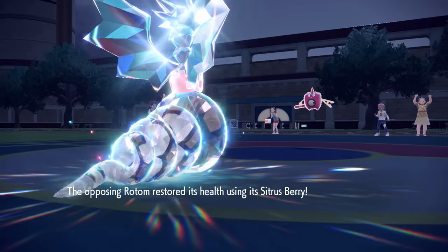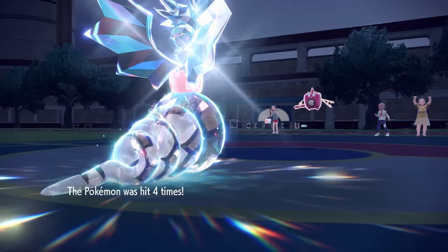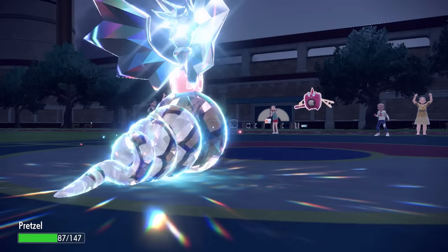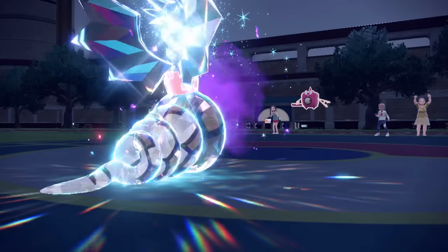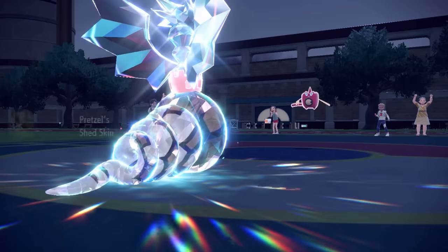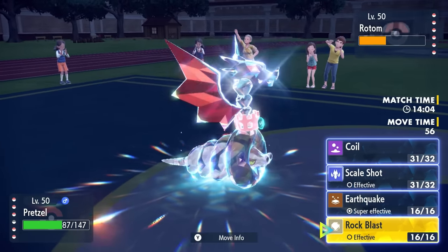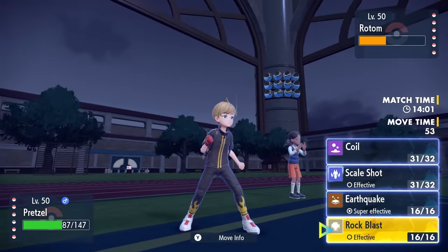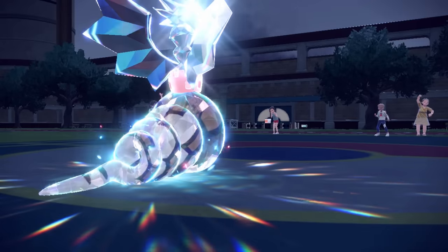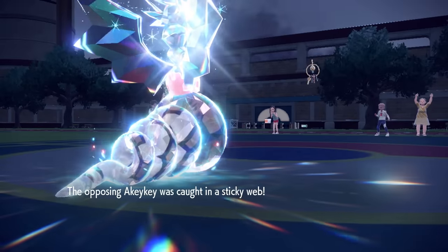I knock it down to berry range — turns out it has a Citrus Berry, so there are berries all over the place. With four hits I get the Defense drop and Speed boost. They do go for Will-O-Wisp to dampen my physical offense, and as my skin is about burnt, Shed Skin activates on the exact same turn and immediately gets rid of the burn — which is the funniest thing ever. No one remembers Shed Skin, and that's why we set up on things that try to burn you.